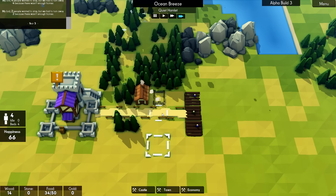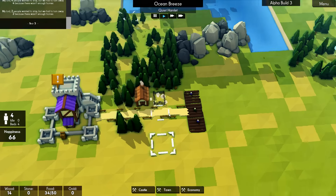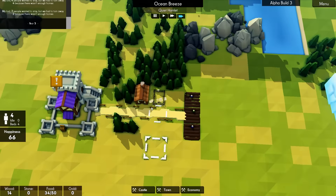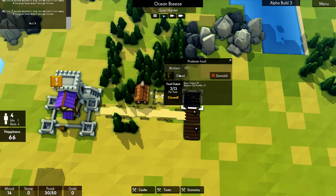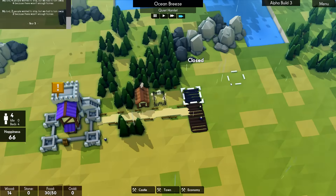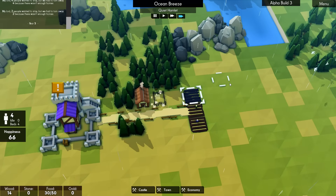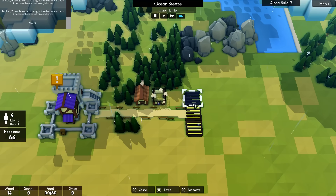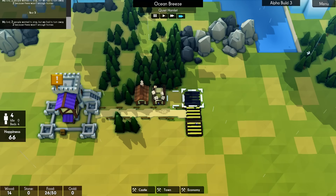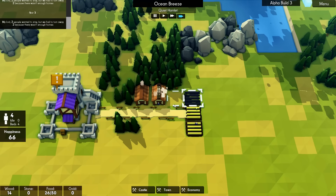So as soon as this is built... One, two, three — that's number four, probably hiding in here somewhere. We'll just close that for a second, get this house built, and then this person can go back to farming. It'll skip a season obviously. But if we haven't got more people, it's not going to work very well.